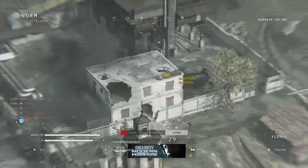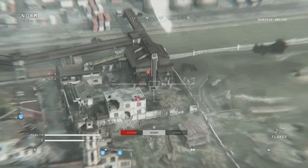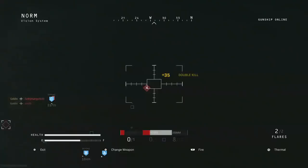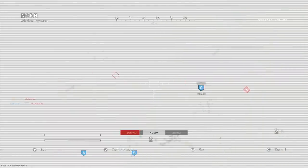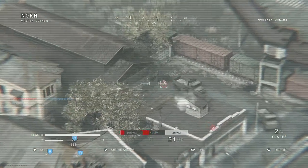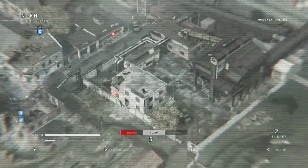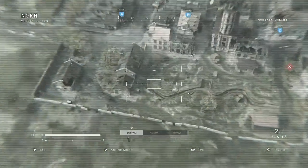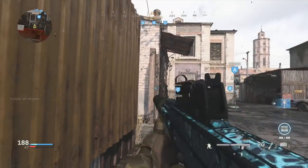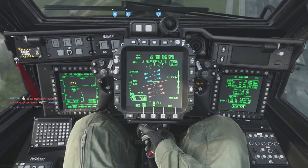Moving to Perk 3 — this is the least important slot, Perk 1 and 2 are far more critical, but you still have to pick something. Tune Up is probably my favorite Perk 3. It charges your field upgrades 33% faster, and since we're about to talk about field upgrades that I use, Tune Up pairs really well with them. It's the one I rock with the most.